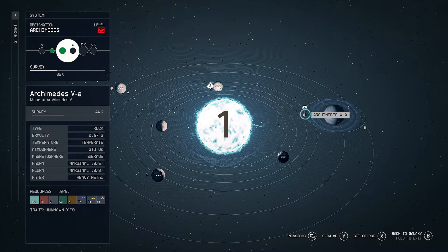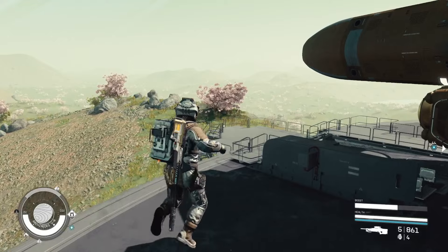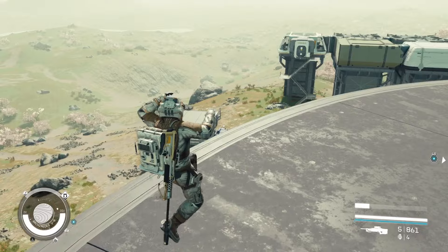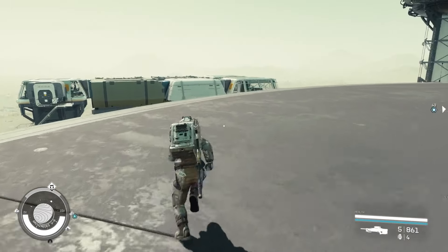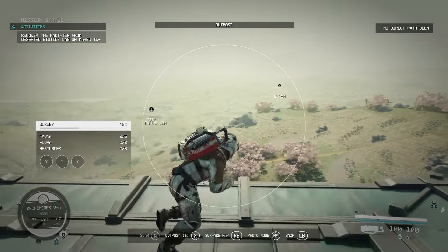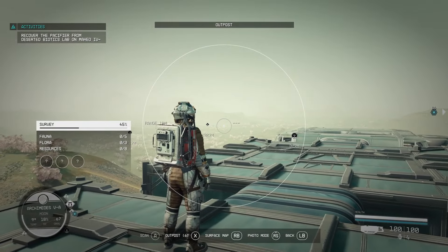Coming in at number 1 is Archimedes 5A. This moon features 0.67 g's, five fauna, and a whopping six different explorable biomes. Most notably, in the hills region it features pink cherry blossoms with an overlooking blue gas giant, which is just stunningly beautiful. This is the perfect place for anyone to set up base camp. The alien life can be difficult and challenging, and there will be tons of points of interest to find across all six biomes. Please enjoy this absolutely stunning, beautiful planet.